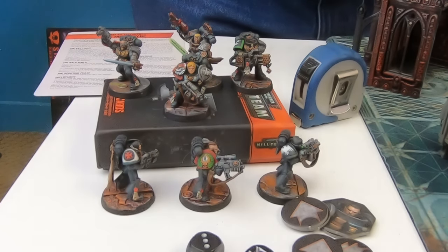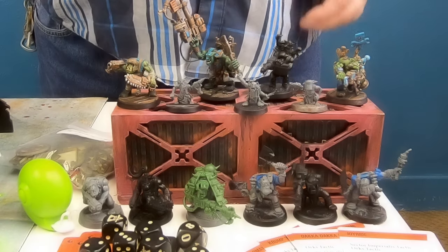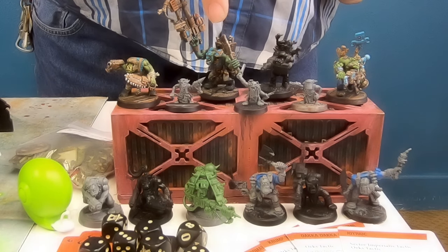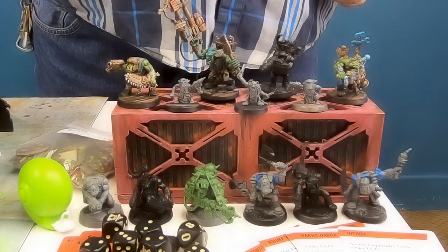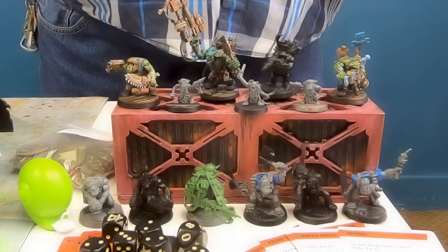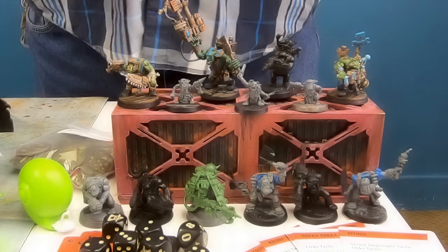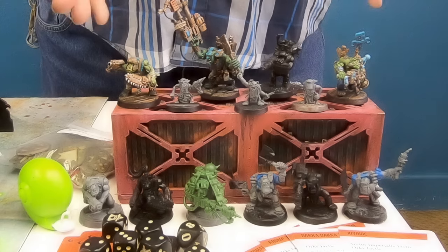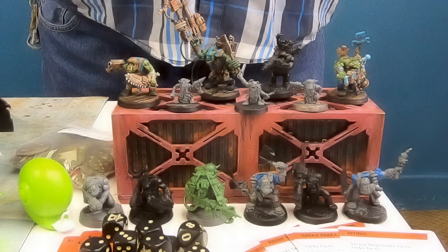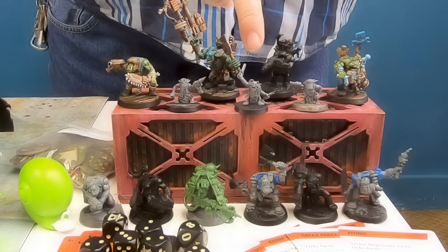Now let's take a look at what Joe is going to be playing with. Joe's using the war mob of Boss Knob Getrekt. Getrekt is armed with a big choppa — really hurdy in melee combat — plus a combi-Scorcha, so he's got a shooter and a flamethrower. That thing takes lives. Here's the specialists: we've got Wiznog Getzappa, the comms specialist. He can improve the ballistic skill of an Orc by one if they're within six inches of him — just one dude, and that makes a huge difference.